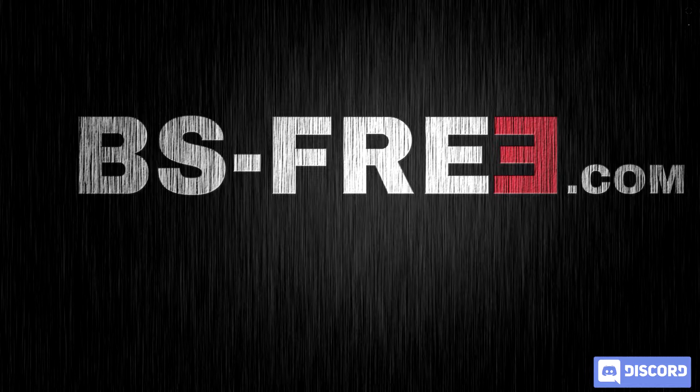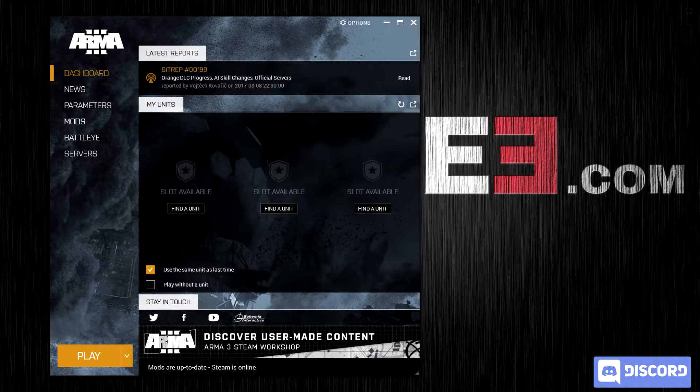To start, make sure that you have the A3 launcher shut down. If you try to launch Arma with the A3 launcher running, it won't work, although you can start the A3 launcher once Arma has already started. So start Arma, you'll come to the launcher, and go down to the mods tab.